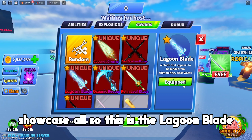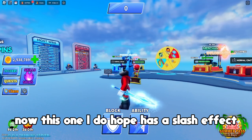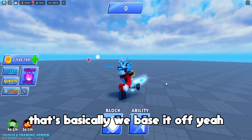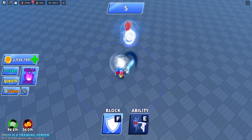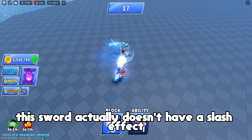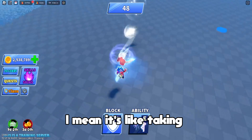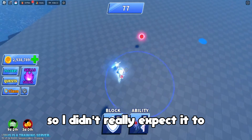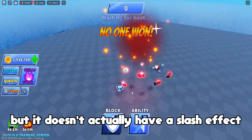This is the lagoon blade. I do hope it has a slash effect because it looks like it should — cool swords have slash effects, that's basically what you base it off. Unfortunately this sword doesn't have a slash effect, which is really really sad. It's a free sword so I didn't really expect it to, though I kind of hoped deep down. Since it doesn't have a slash effect there's no point wasting any more time with it.